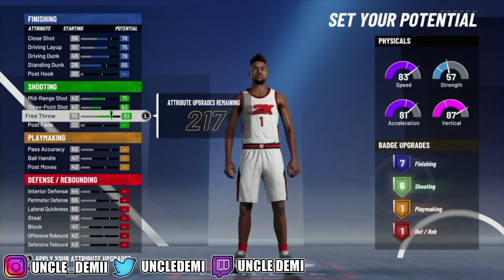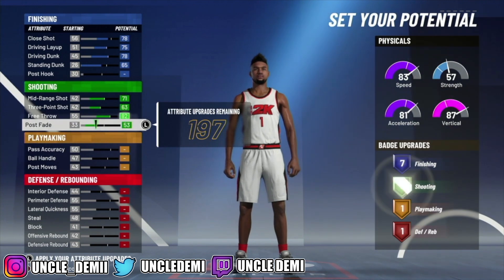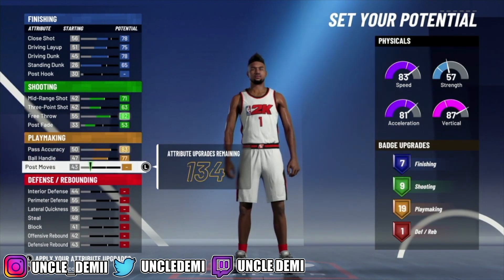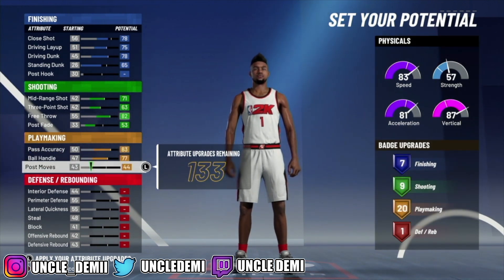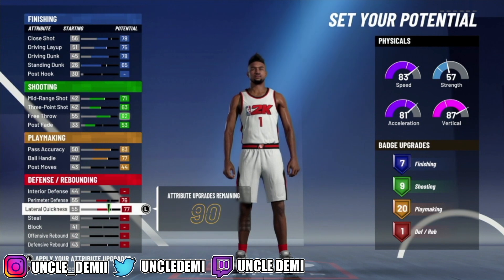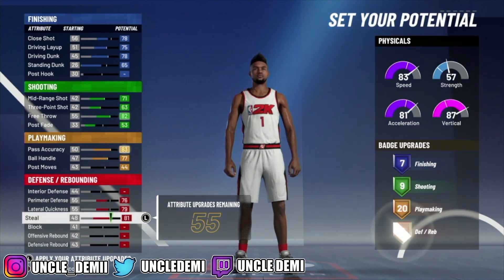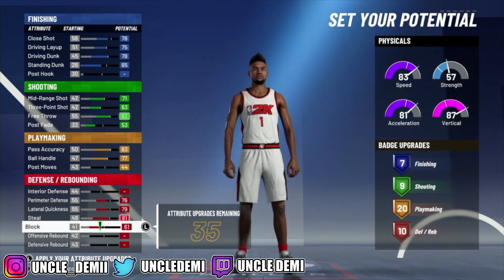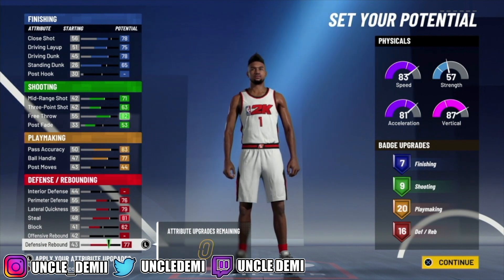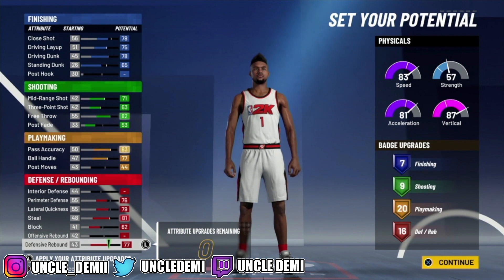Then you wanna max out your mid-range, your three-point shot, and your free throw, and go 53 to get you exactly 9 shooting badge upgrades. Then max out your pass accuracy and ball handling, and go 44 to get you 20 playmaking badge upgrades. So you're looking at 7, 9, 20, and 16 — and it's very similar to a two-way slashing playmaker, but you're gonna be called a point forward.